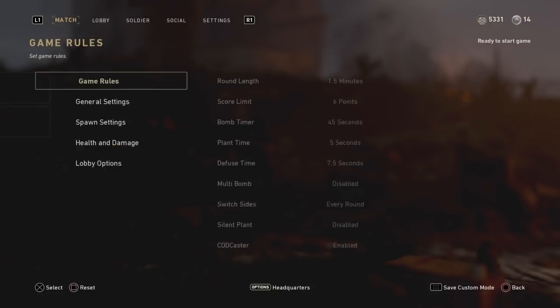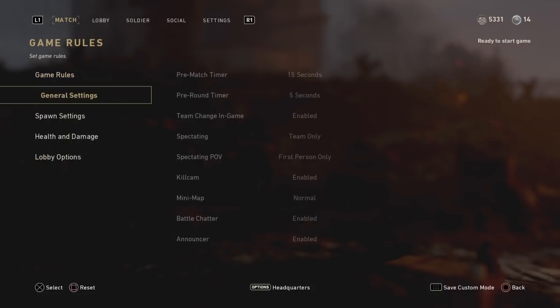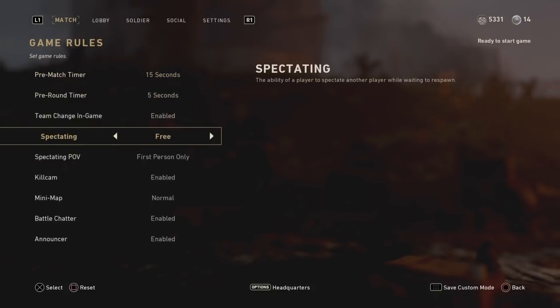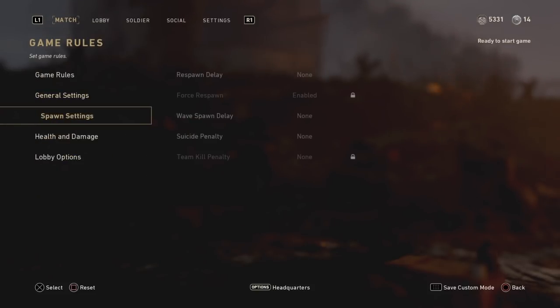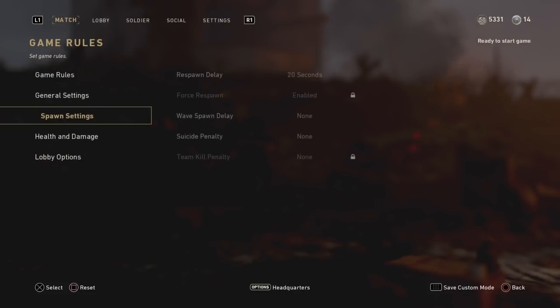Then go back up and go over to the Game Rules tab, and change the Round Length to Unlimited so you don't have to deal with rounds ending. Then go down to General Settings, change Spectating to Free, and Spectating POV to Free as well. Then go to Spawn Settings, find Respawn Delay, and change it from None — I usually like to have it on 20 seconds.